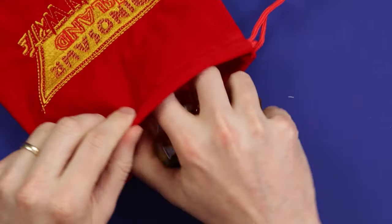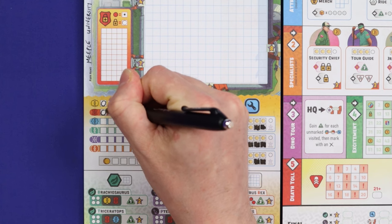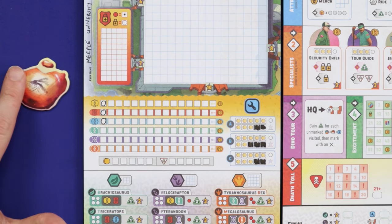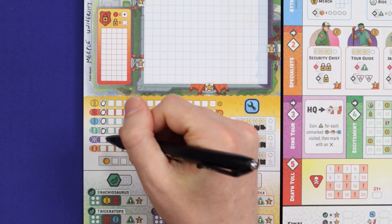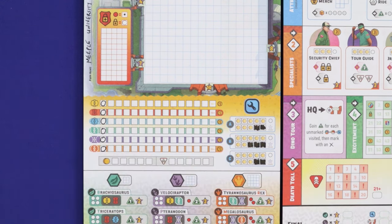Do this across all three buildings and all three specialists. Place the ten dice into the cloth bag. Finally, give each player their starting DNA. All players get one yellow, one red and one blue. The first player, chosen randomly, gets the first player token. The second player gets a teal. The third player gets a teal and a purple. And the fourth player gets a teal, a purple and an orange. You're now ready to play.